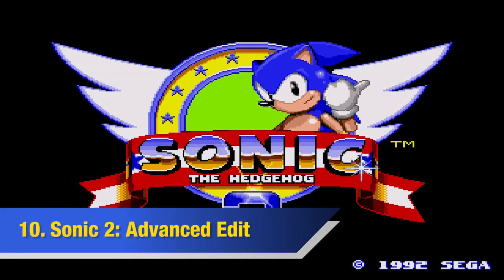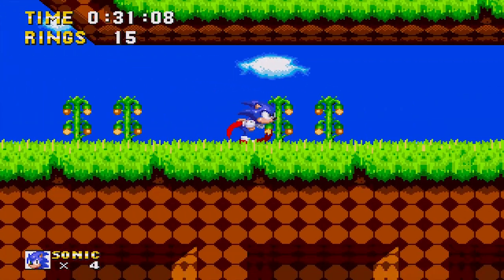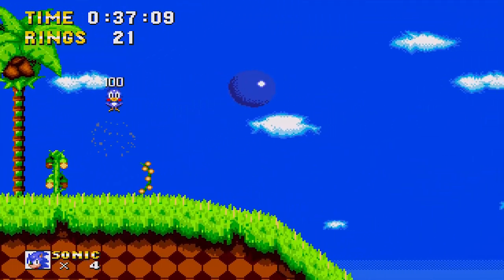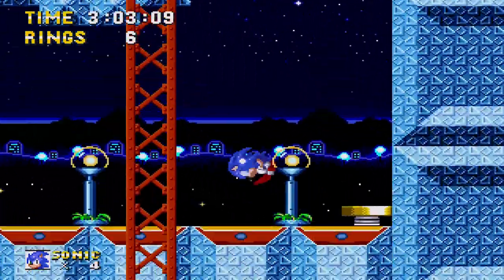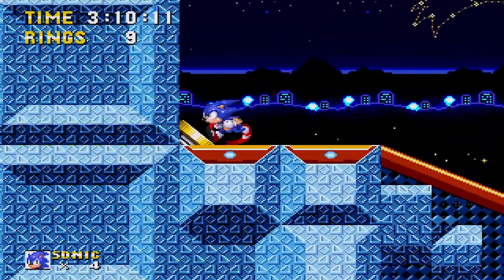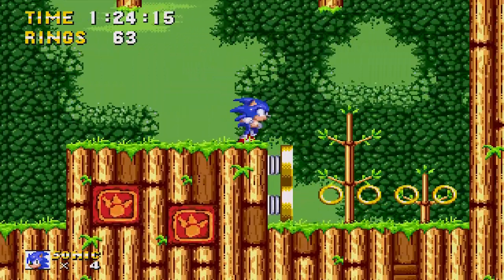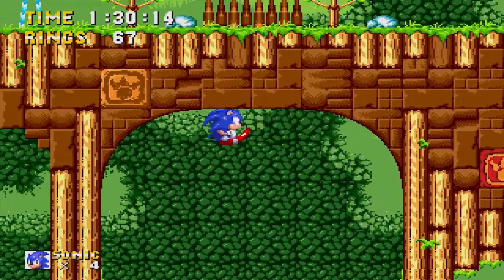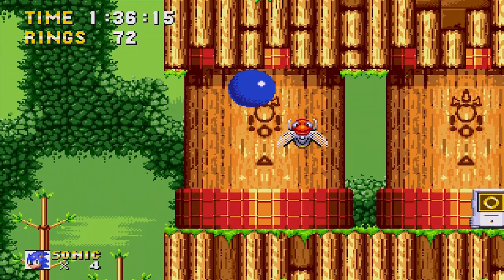Number 10: Sonic 2 Advanced Edit, made by Rikachu. It consists of seven new levels, brand new boss battles, and includes four playable characters — Sonic, Tails, Knuckles, and Amy. It's almost hard to believe Sonic 2 is its original game, as most of the character sprites come from Sonic 3 and are complete with their skill sets. I love the originality of all the levels and the new gimmicks are a great addition. It also has a feature to reset a level from the start or from the last checkpoint.